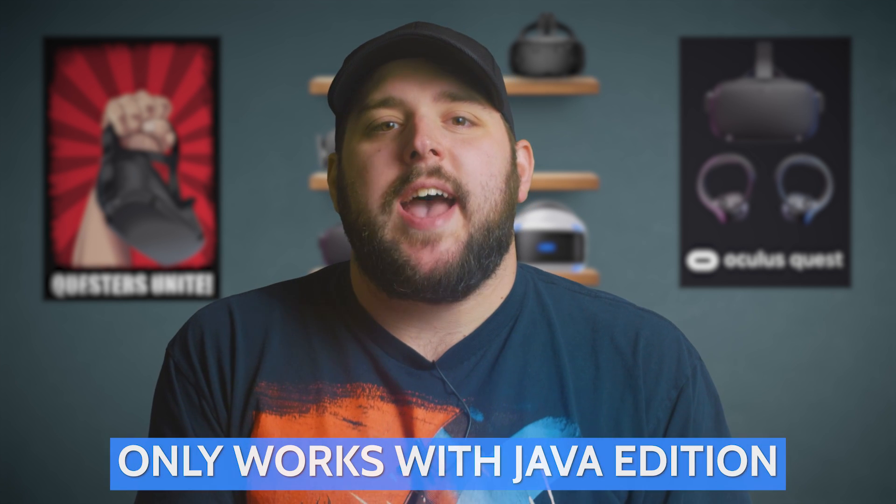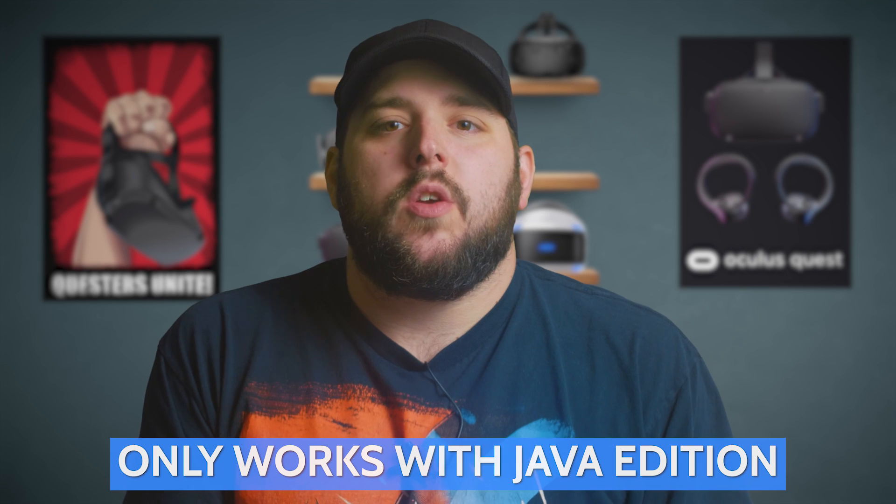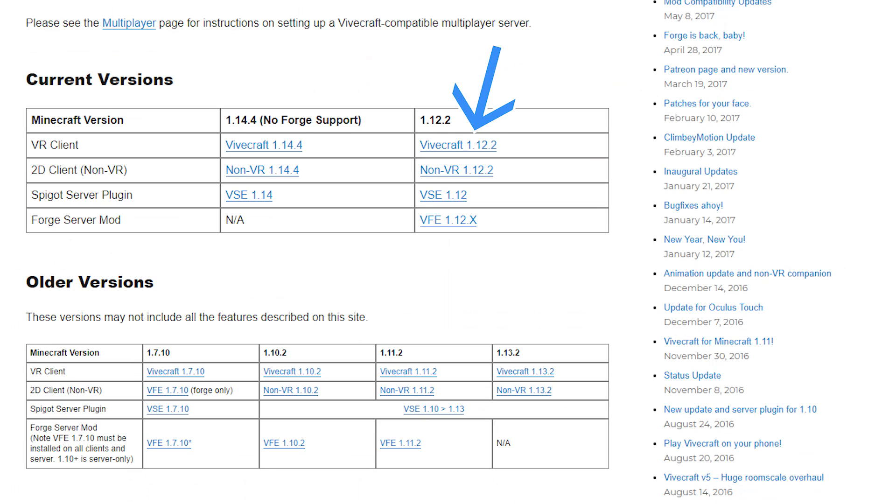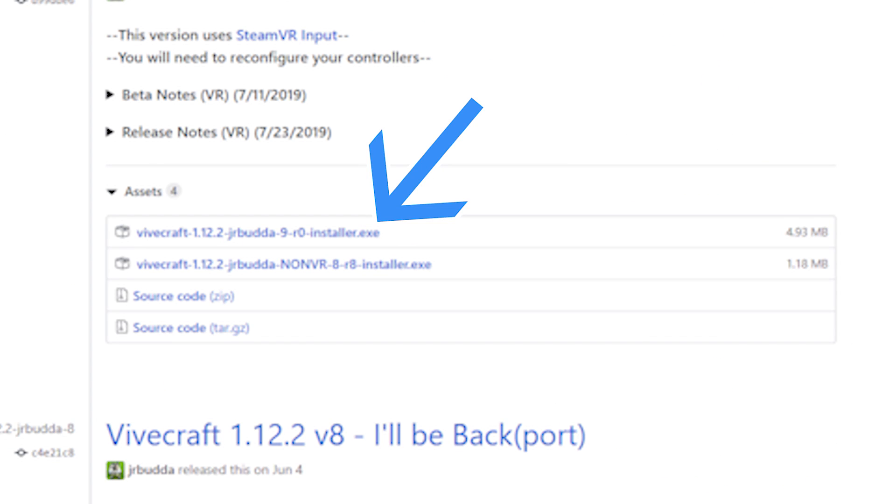After you are set up to stream to your Quest it's time to get Minecraft ready. Obviously you're going to need to have Minecraft installed for this to work. This method works with the most recent build as well as the previous several. The first thing you need to do is head over and download Vivecraft — you can find a link in the description. Before you install Vivecraft make sure that you have run the Minecraft launcher at least once on a fresh install, just to make sure all of the game folders are in place. Also make sure that the Minecraft launcher is closed before you start the installation.